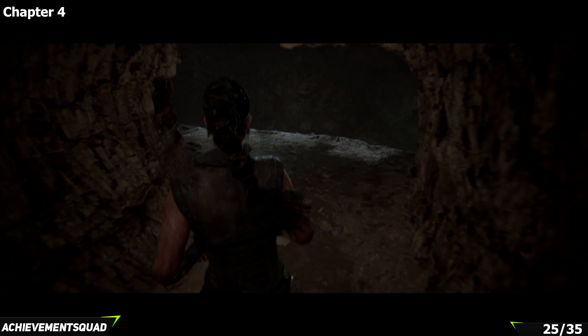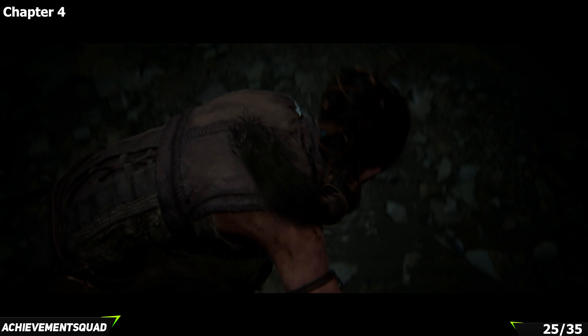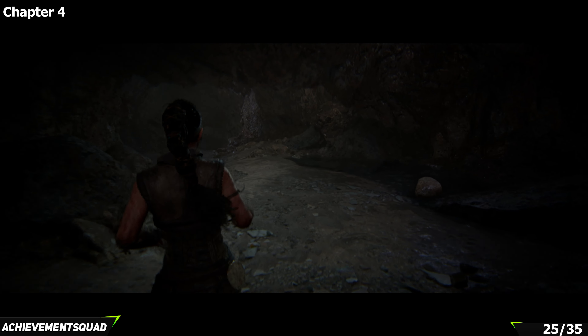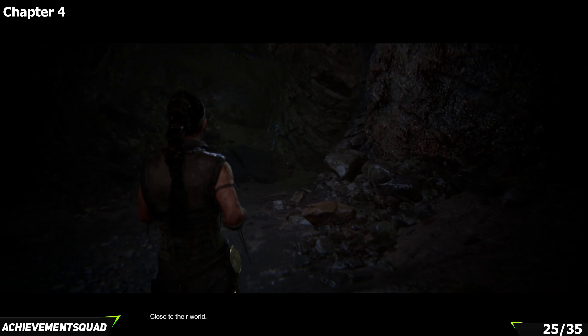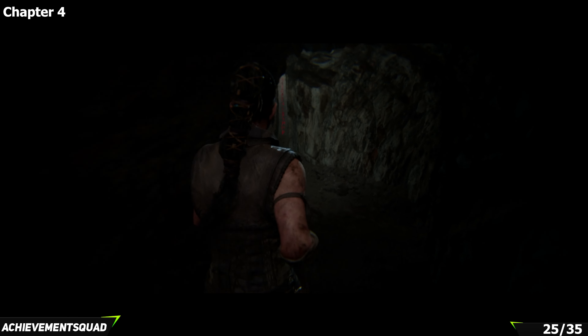As you come down here, drop off the ledge and make your way forward to the other side. Rocks will have started to fall from the ceiling — on your left is the way forward to progress through the game. Instead, take a right and make your way into the cave for the last collectible of this chapter.